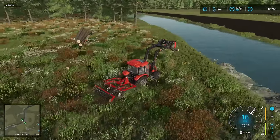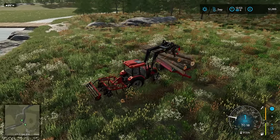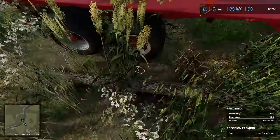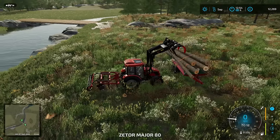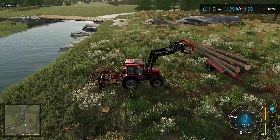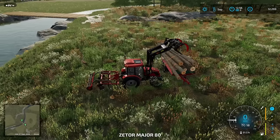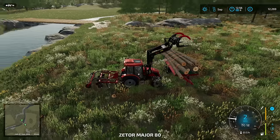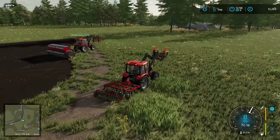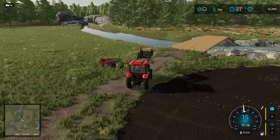I suppose we'll take the cultivator off again near the other field, because that is going to have to be cultivated — unless of course we do go with the mowing approach, we might cut that area. It's a much bigger area, but at least now we have one side of our land drilled. The priority now is to get that trailer load of wood sold.